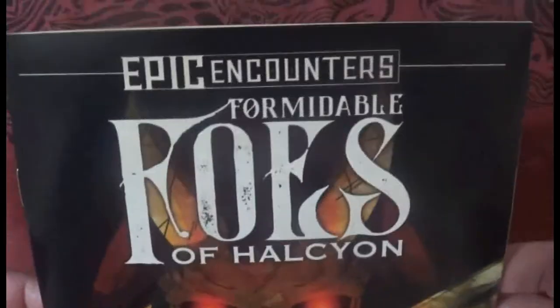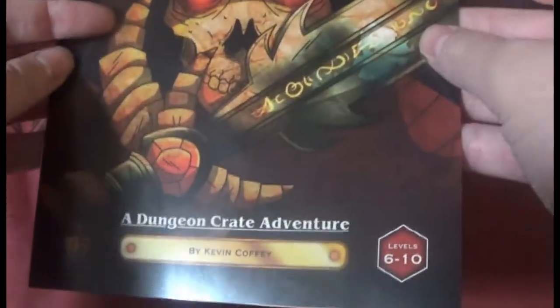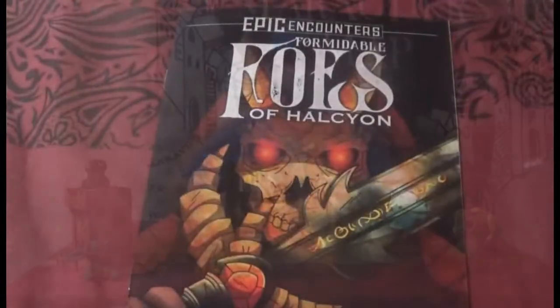Back to the epic encounters with the deadly foes — Formidable Foes. Recently found writings from Rollerrick of Rims, a bard of some renown, chronicle the creatures he's discovered through his travels across the continent of Halcyon.